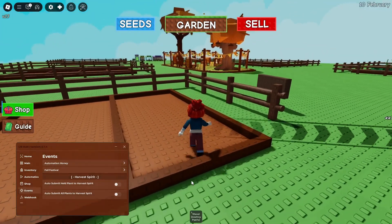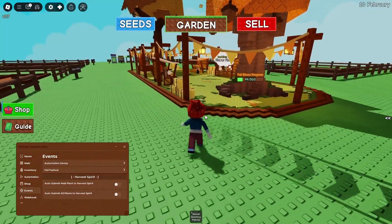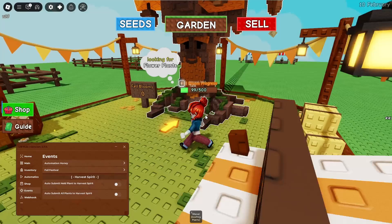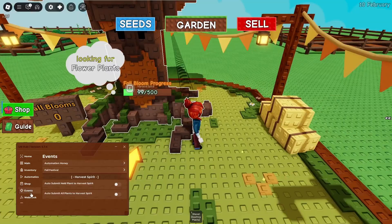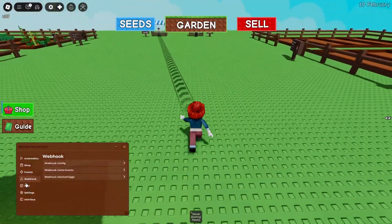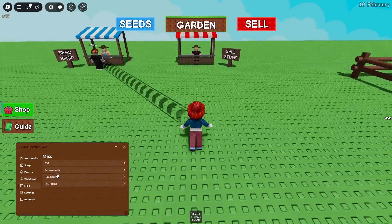As you can see, it's going to send plants to the harvest spirit — let me show you quickly. The harvest spirit is right there, and you can auto submit all plants to it, which is absolutely huge. We've also got the weapon section if you want to configure your weapon, and miscellaneous options including ESP.